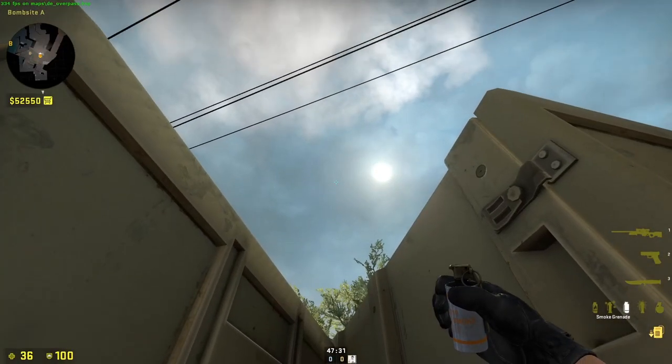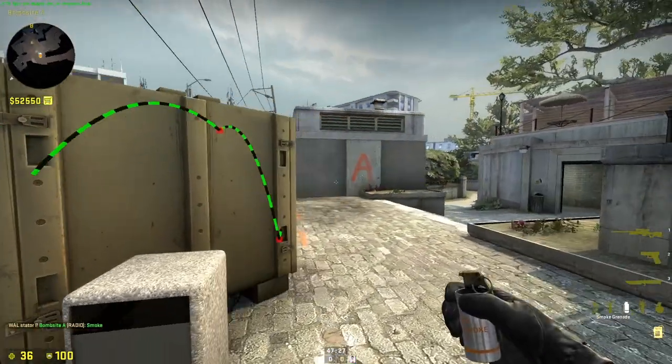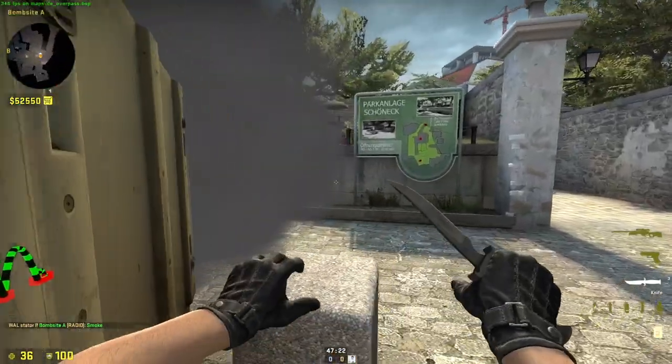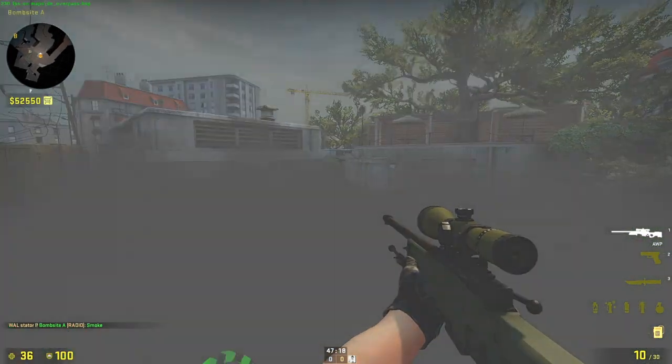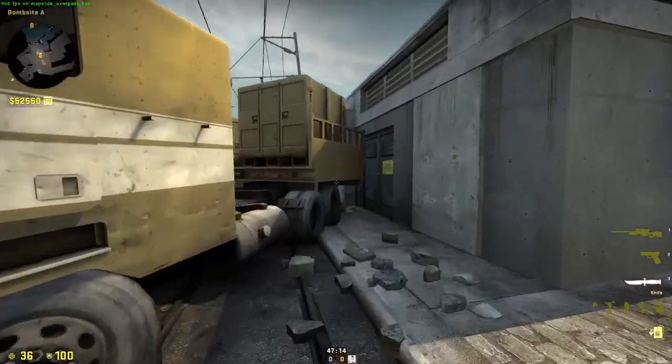Wedge yourself between the boxes, line up with the sun — you have to be accurate — then just right-click throw. It lands there. You can probably afford to do this, and they may not see you, so you can drop onto the bombsite and start the defuse.